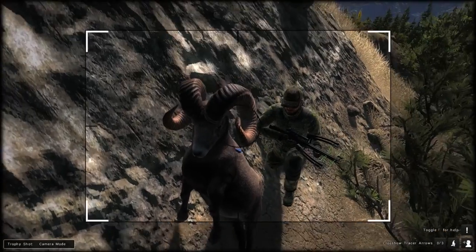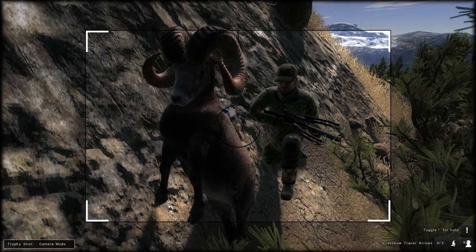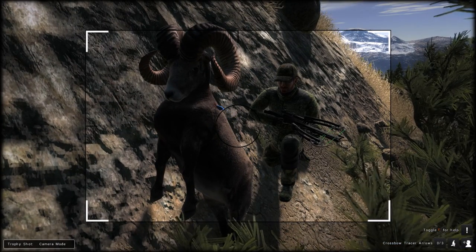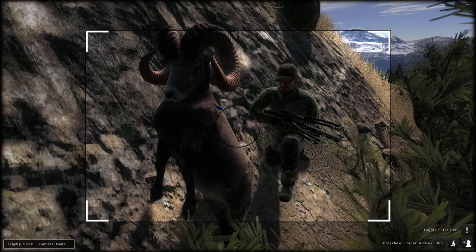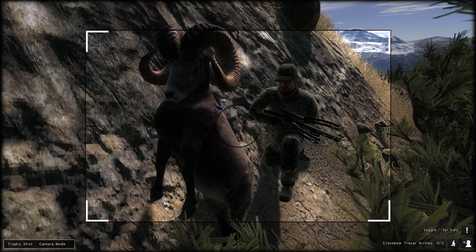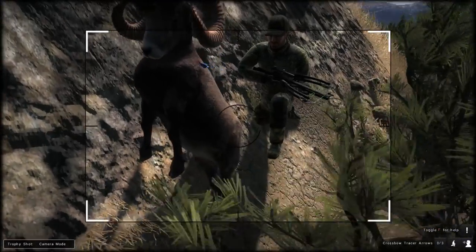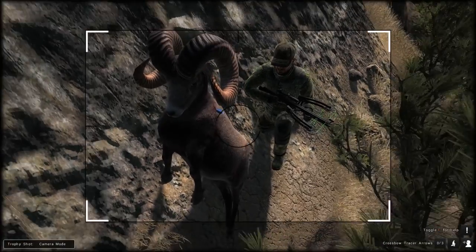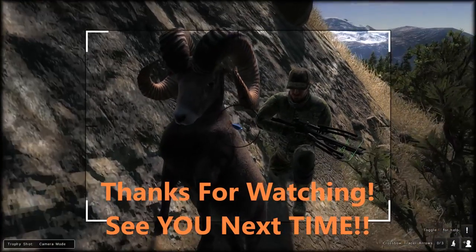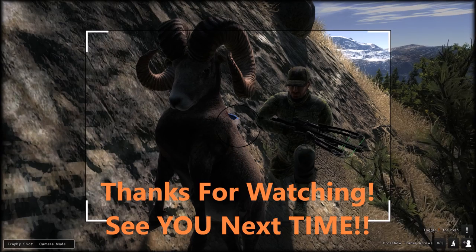Alright guys, I got them just how I want them now. Well, that's going to be the end of this video. And now you know you can hunt bighorn sheep with a bow - the reverse draw crossbow works excellent, and also the camo pulser works good. If you can get close enough to where you have cover, then you'll be alright. But other than that, thanks for watching and enjoy your sheep hunting. See you next time.